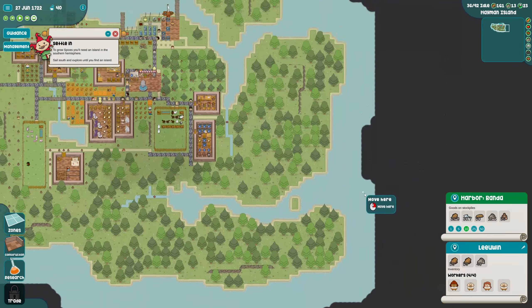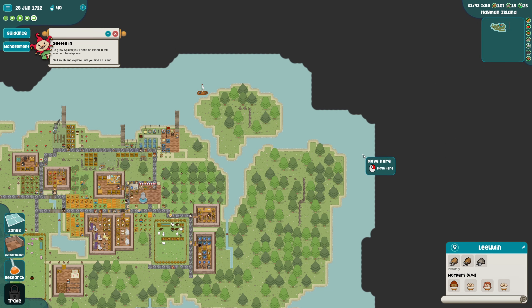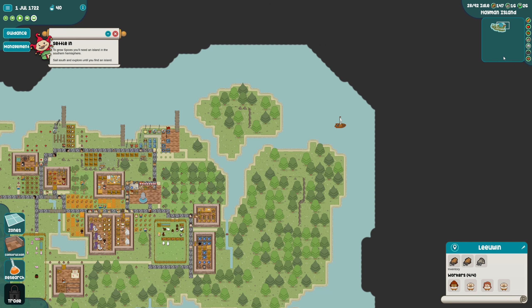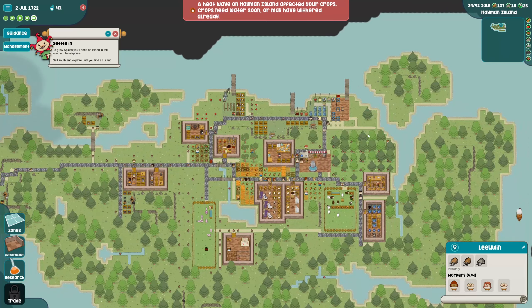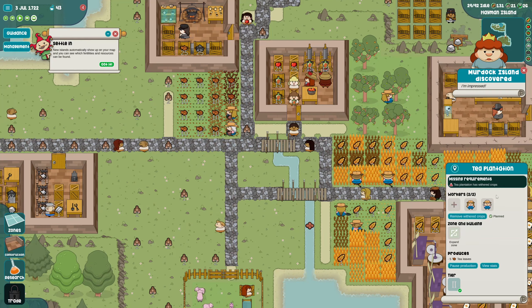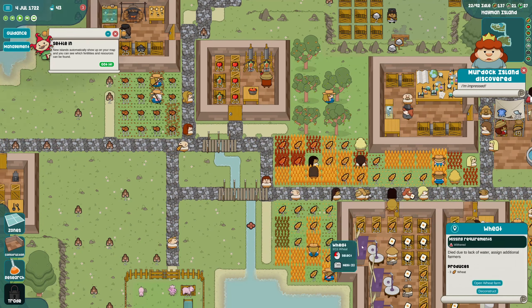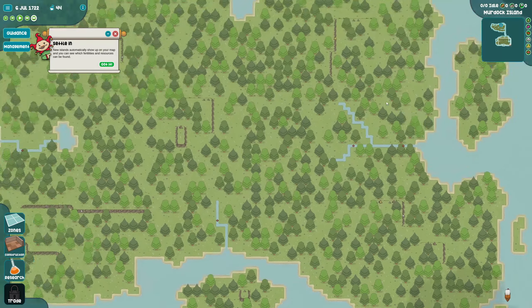To grow spices you'll need an island in the southern hemisphere. Let me click on the map - it seems to have worked. Goodbye boat, bon voyage! Oh no, a heat wave - remove, remove, remove! Oh we found another island! Oh my god it's huge!